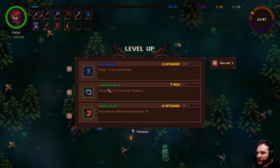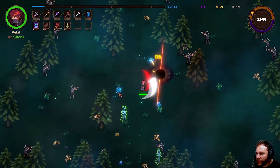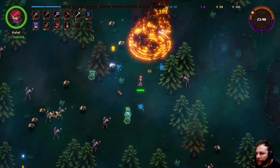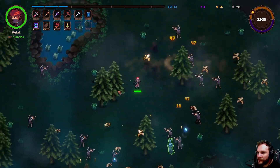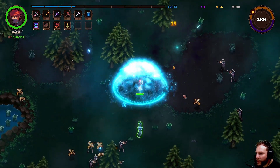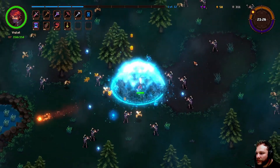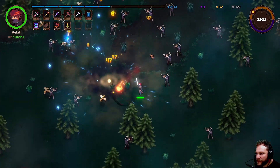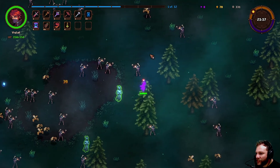Probably a good thing to use — adds two projectiles to it, that seems pretty good. Now we've got three. We can use our little movement skill to our advantage. This does damage as well — eight damage though, not much. It pushes them back but they're going to all be around us, so it's okay until it stops and then you're screwed.